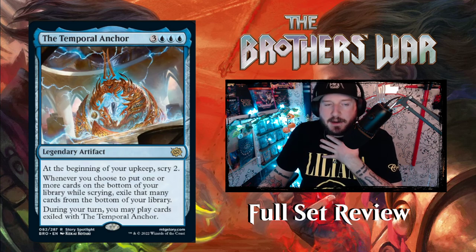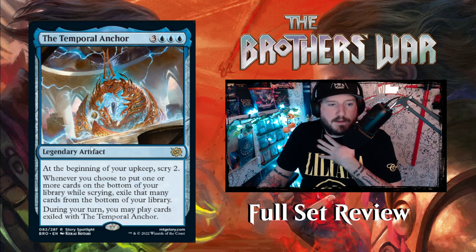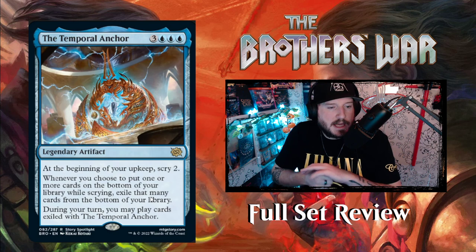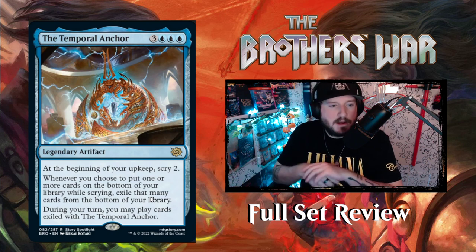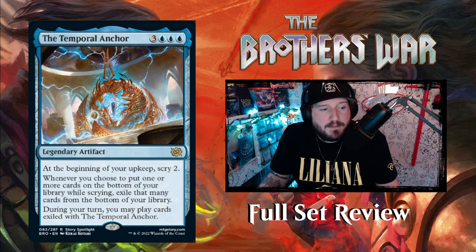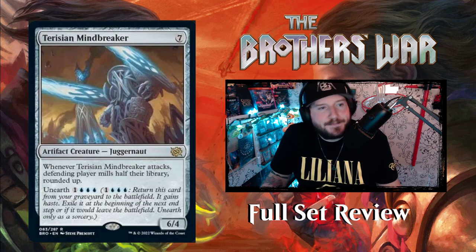Next up we've got Temporal Anchor — Teferi's little time machine, featured in the cinematic trailer. Three blue blue for a legendary artifact: at the beginning of your upkeep, scry two. Whenever you choose to put one or more cards on the bottom of your library while scrying, exile that many cards from the bottom of your library instead. During your turn you may play cards exiled with Temporal Anchor. So instead of putting cards on the bottom, you exile them and get access to all those cards on your turn. That's pretty busted — you want to scry the best stuff so you get access to them. Crazy.